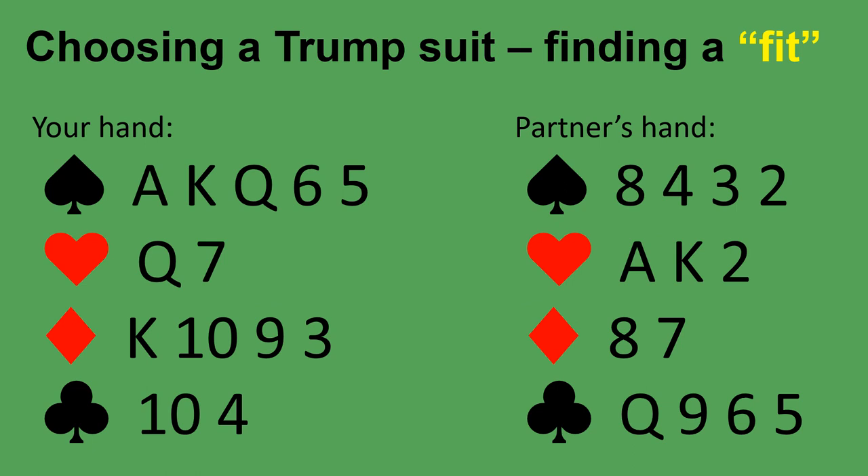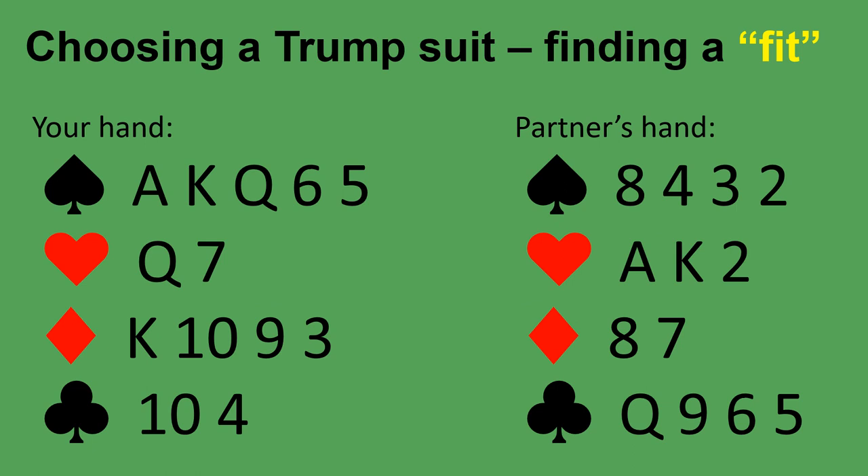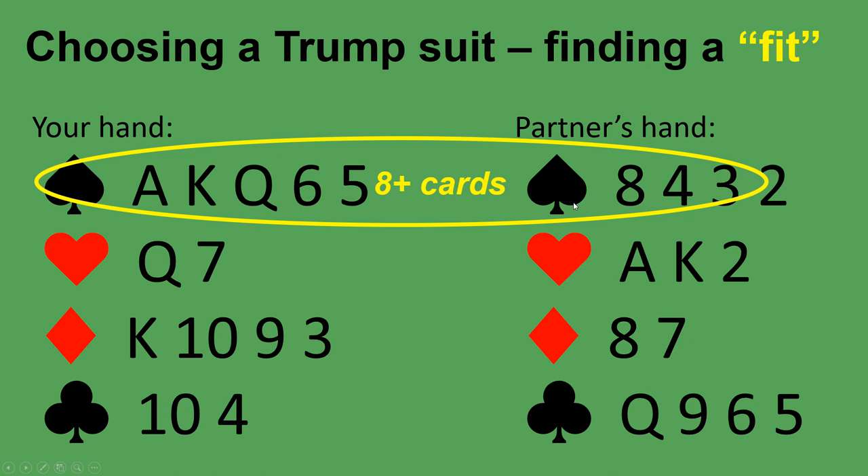What about this hand? Do you and your partner have a fit? Remember, a fit is 8 cards. Pause the video. Yes, you and your partner have a fit in spades: you have 5 spades, your partner has 4 spades — a total of 9 cards. That is a fit and you would choose spades to be your trump suit.